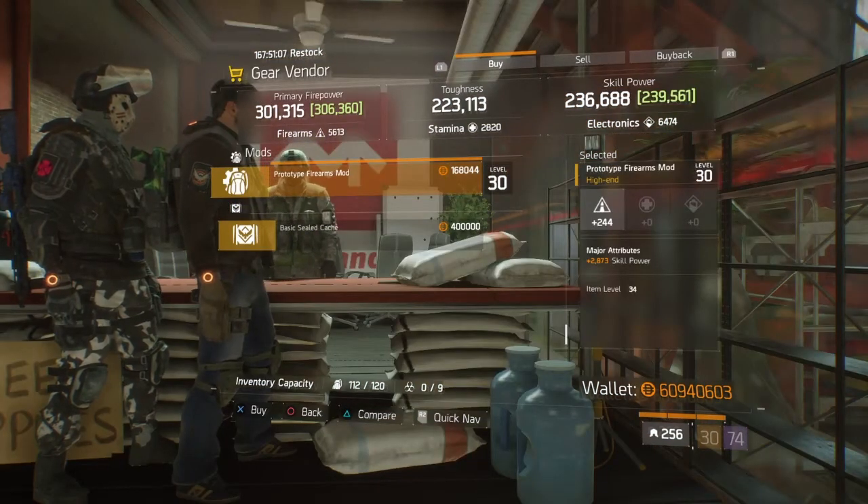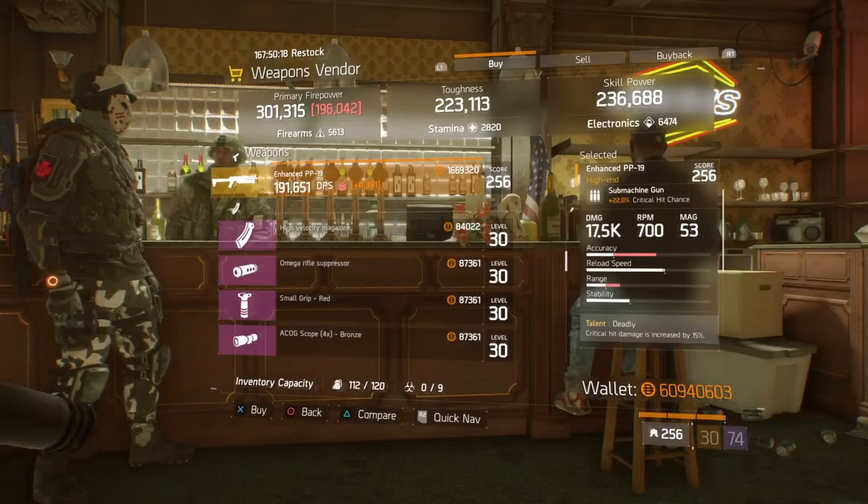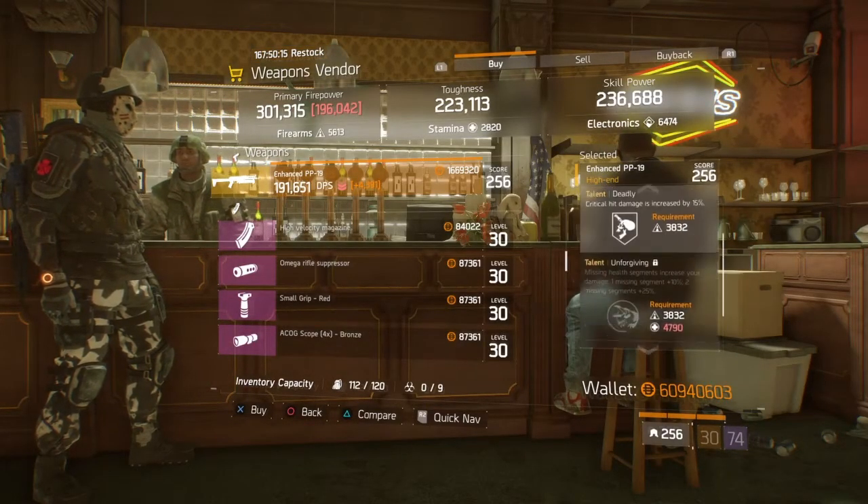Moving on to the medicine stand, they're selling a prototype finance model with skill power. Moving on to the Last Call, they're selling a PP19 with Deadly, Unforgiving, and Hurried.